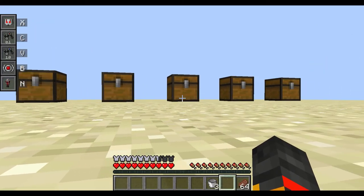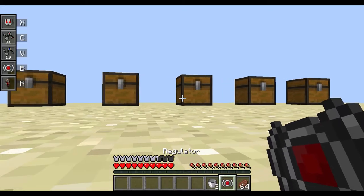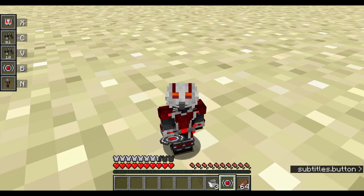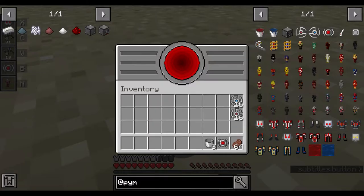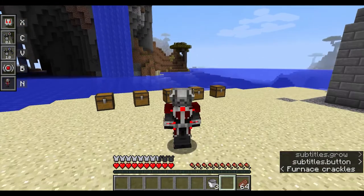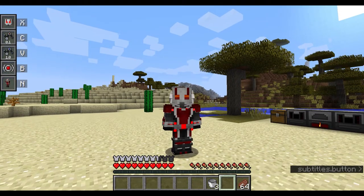Before showing you how to grow, which is V — the regulator controls this. If you take the regulator out, you can no longer grow or shrink. Put the regulator back and click V — you grow. However, with the tier one suit you can only go tiny, not giant mode.